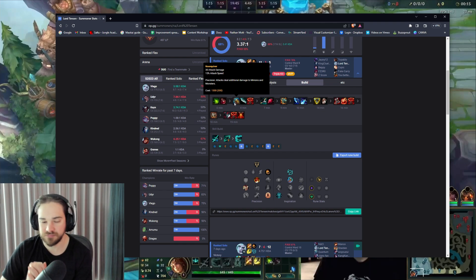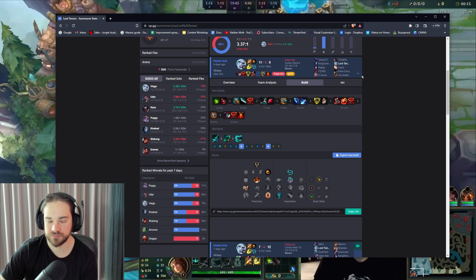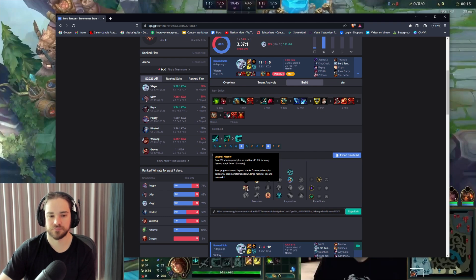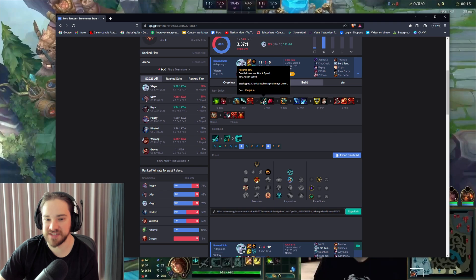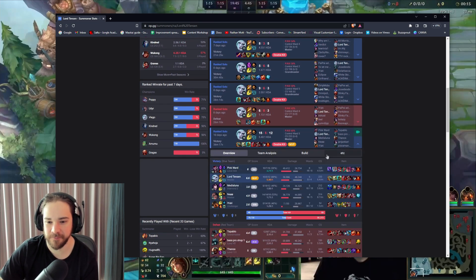What's your ideal first base — are you always looking for 1300 gold for the Noonquiver? Ideally yes, but it's also fine to get a Recurve Bow at 700 gold. Recurve Bow is good because of Viego's passive — you apply 15 extra on-hit damage, so you get more damage and attack speed, which is really strong on Viego. I almost always go Alacrity boots now; they nerfed Tenacity so unless they have a lot of CC I go Alacrity.